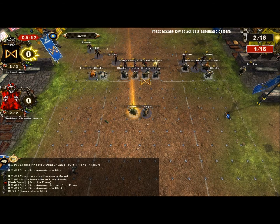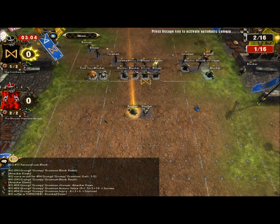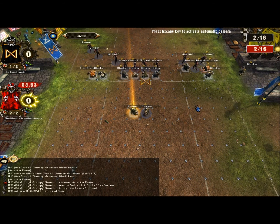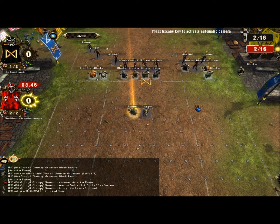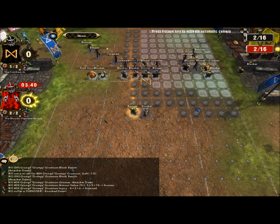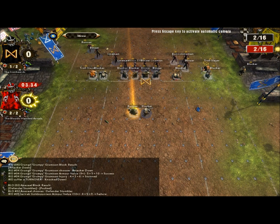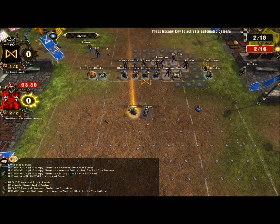I move the Troll Slayer and the blocker in the way so the runner and the blitzer on the left have a harder time getting around to my runner. I burn a reroll and get exactly the same result — Troll Slayer goes down. Marvelous. I also apologise: I'm laid up with another cold, so if you hear me coughing and spluttering in the background, sorry. As turnovers go though, that wasn't too bad — he was the last guy who needed to move and it didn't hurt him at all.